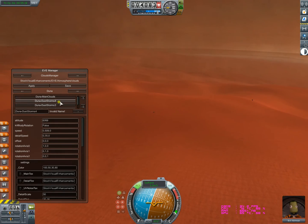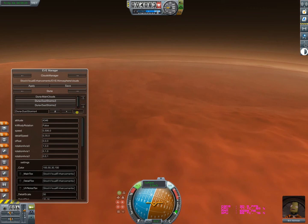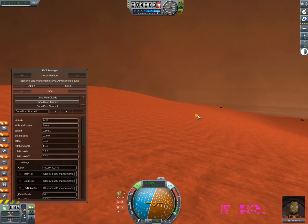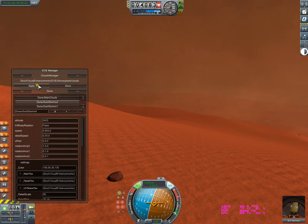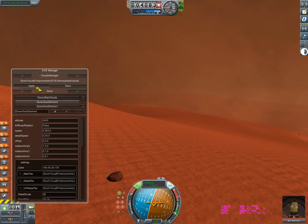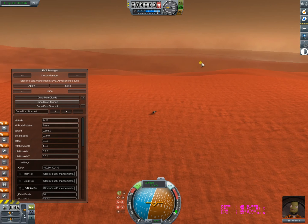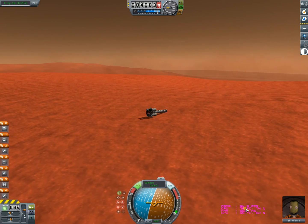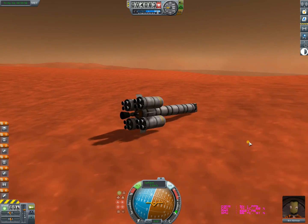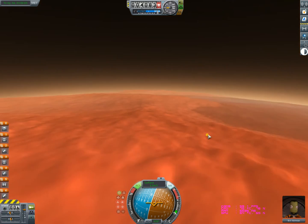You just need two of the cloud layers active. Dust Storm 4 is the first layer, Dust Storm 3 is the second layer — delete the extra layers and hit Apply. Now we have a bit of storm still visible but the frame rate is better — 55 FPS instead of 30 FPS. Quite good.